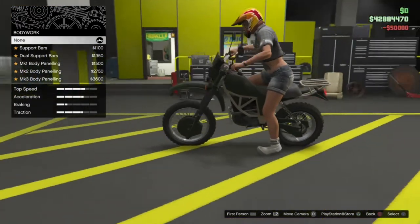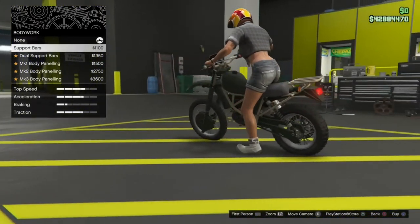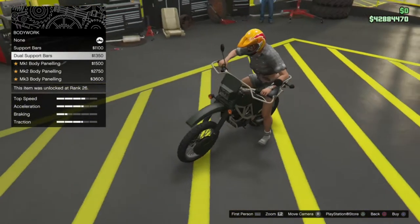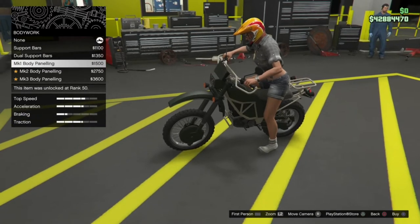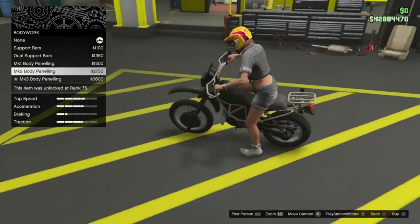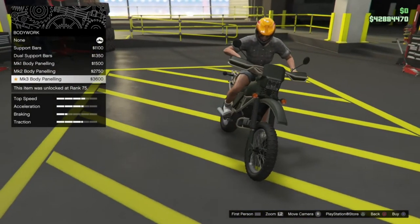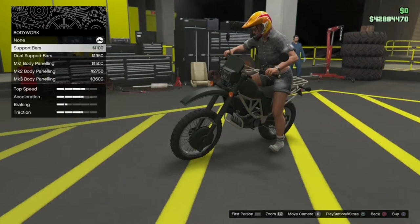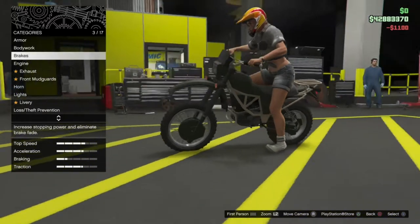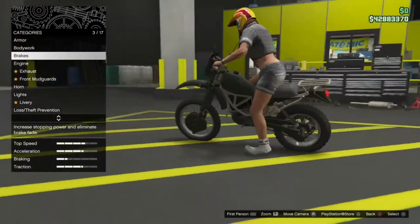We'll first go ahead and throw on the armor. On the bodywork options we've got none, support bars which change the bar things at the back, dual supports which add a bar at the back and some extra bars around the handlebar area, and then the Mk1 body paneling which adds those little hand protectors on the handlebars. I think just the support bar on the back looks pretty nice. I'm going to keep this as an off-road but kind of on-road build.